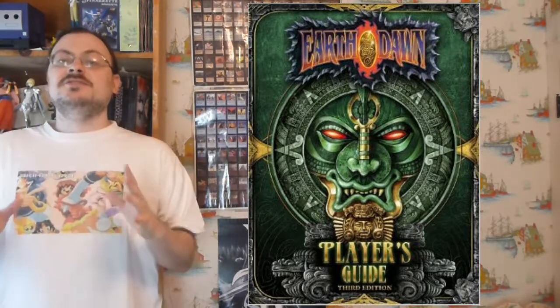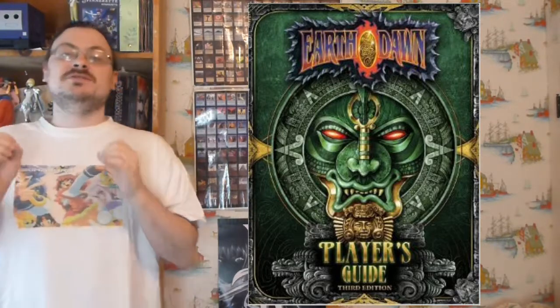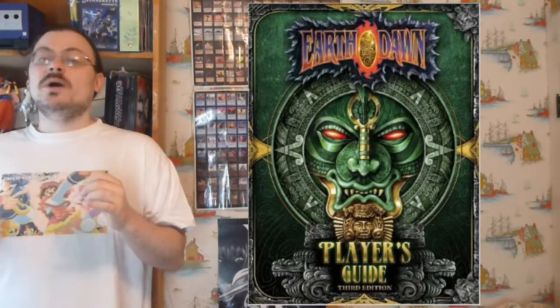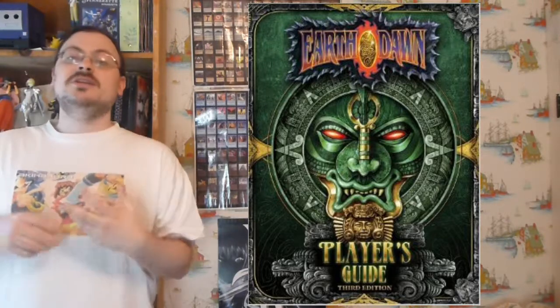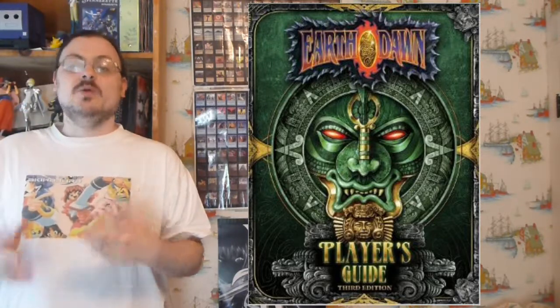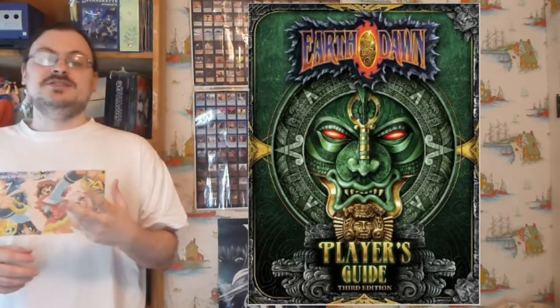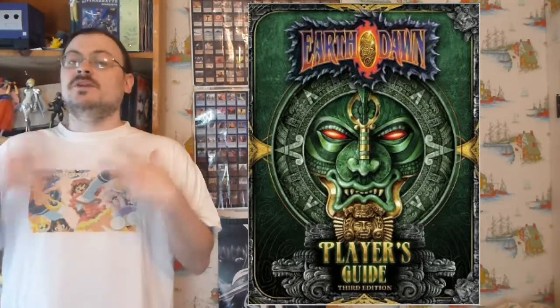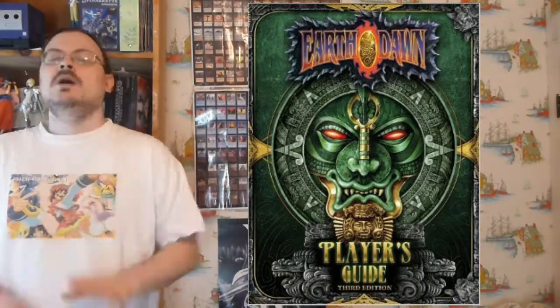There's a basic list of things your characters are going to do in the course of the turn, and a basic sequence they're going to follow. First, they're going to declare an action they're going to take. Once they've declared that, every player will roll for their initiative test. Then all the actions will be resolved, and then a new round of combat will begin.